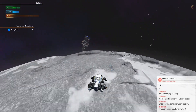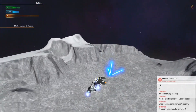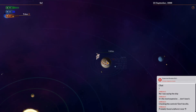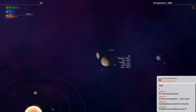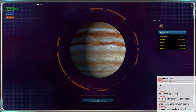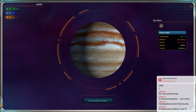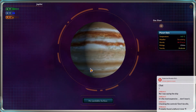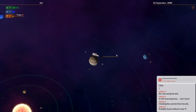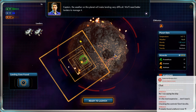There it is - there's the thing. Let's go into these crappy little moons. I think the gravity from these planets is like pulling us closer. No landable surface, that's right. Weather: devastating. Captain, the weather on this planet will make landing very difficult. We'll need better landers to manage it.